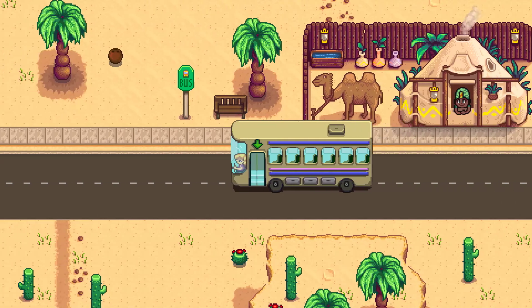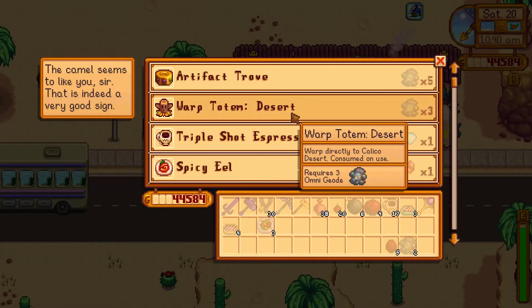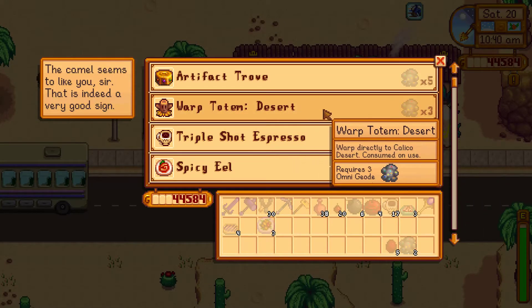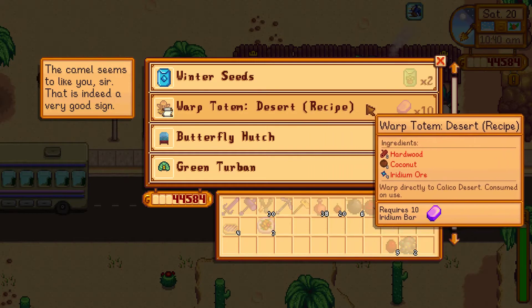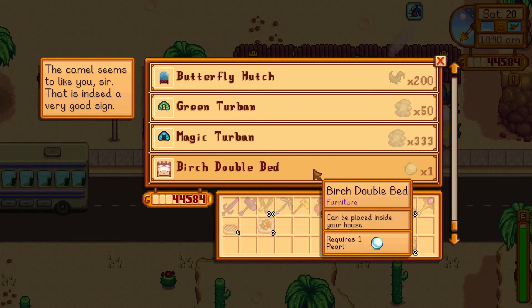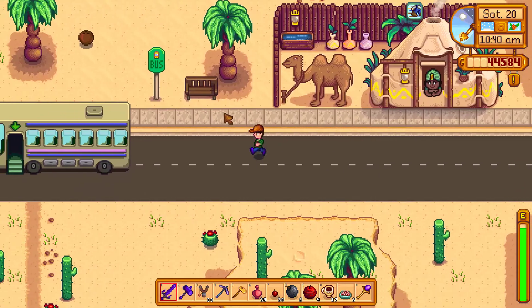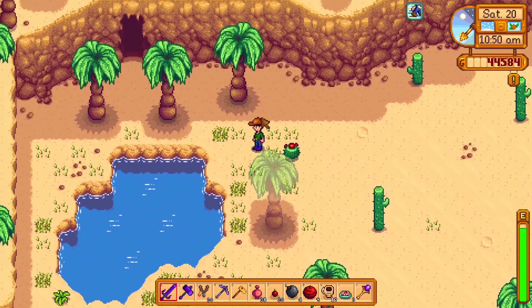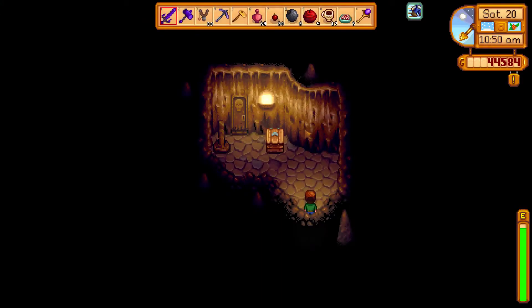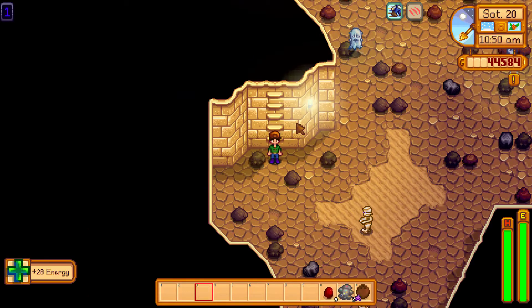I need to check out what I need for the desert totem. Warped totem desert — I need three omnigeodes to get a totem and ten iridium bars to get a recipe for that one. We need one coconut for Gus, so let's put that here. Now off to the caverns. Let's eat up a bit and get to work.